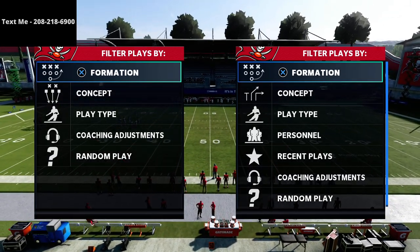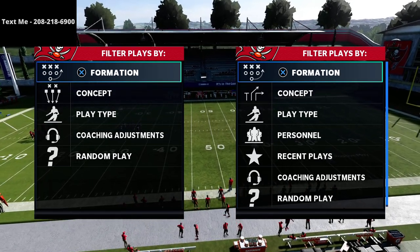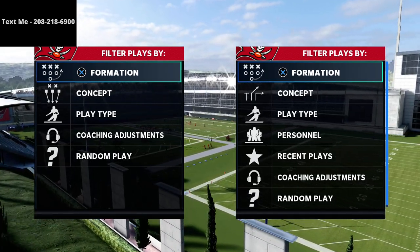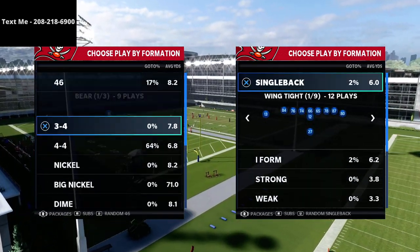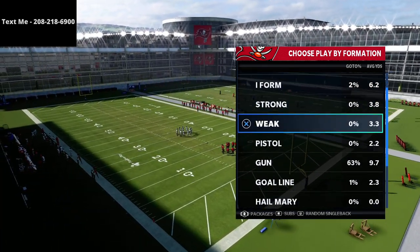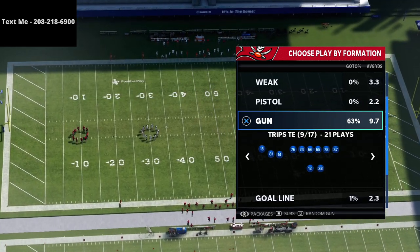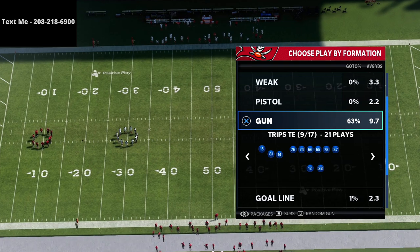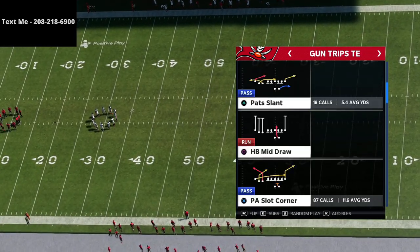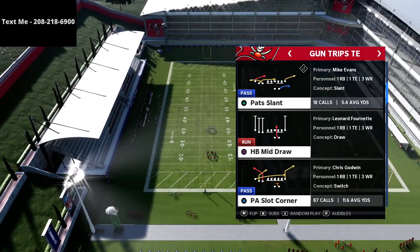In this video I'm going to be sharing with you how to use the Air Raid Wide Crossing concept from the Trips tight end in Madden 21. My name is Cody and I want to thank you for taking the time to watch this video. My channel focuses on helping people become the best Madden player they can possibly become, so if you want to get better at this game I encourage you to hit that subscribe button — it's completely free and it allows you to stay up to date with the latest tips and strategies.